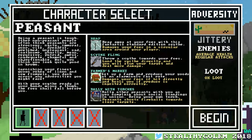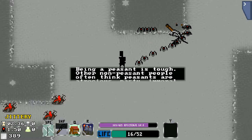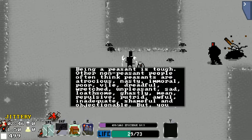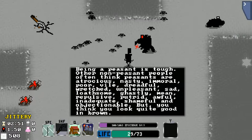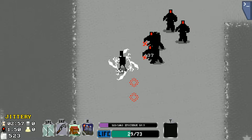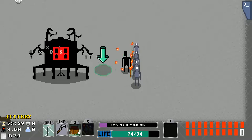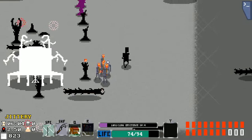Starting your first game of Whimsical Quest, you get the choice of one character: the peasant, who gets a really quite lovely block of text about him. 'Being a peasant is tough. Other non-peasant people often think peasants are atrocious, nasty, immoral, poor, vile, dreadful, wretched, unpleasant, sad, loathsome, ghastly, mean, repulsive, awful, inadequate, shameful, and objectionable. But you think you look quite good in brown.' So that should just about set the tone of the game. The peasant is the easiest, in my opinion, of the five characters, armed with a simple spin attack, a ranged attack with a stun on a short cooldown, a damage slash self-heal spell in the form of a farmer's market, and a long cooldown mass fireball spell. This is particularly special because the peasant does a good job setting you up for what to expect, while also being gentle on new players.